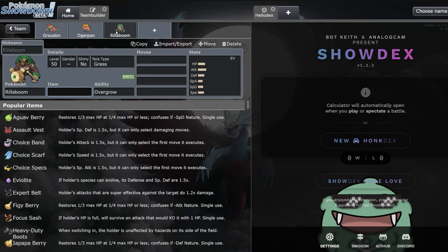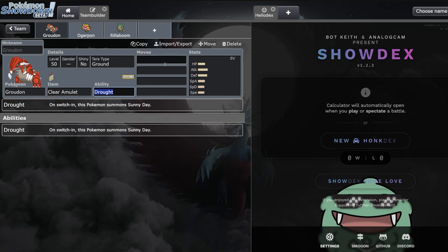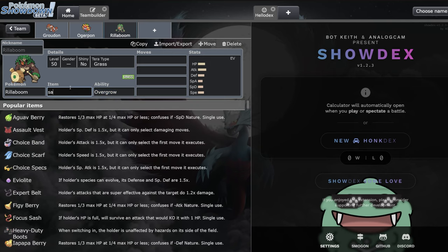Rillaboom has very good synergy with Ogrepon, and it's also a very good switch-in for Groudon. They do share an ice type weakness, but when you have something like Kyogre in the game, switching your Groudon into an assault vest Rillaboom is very good. Fake out and grass moves are really good with Groudon, especially if you run something like a Swords Dance Groudon. Some of the better sets are clear amulet with Swords Dance, and assault vest is also not too bad.